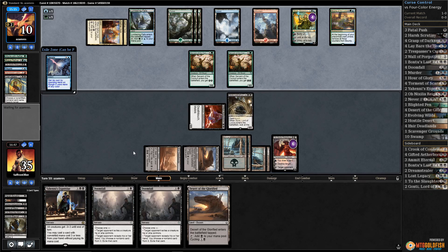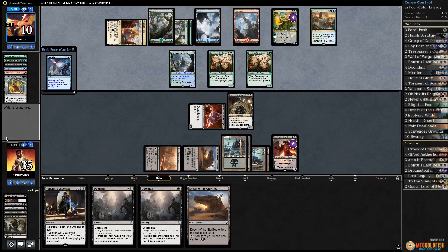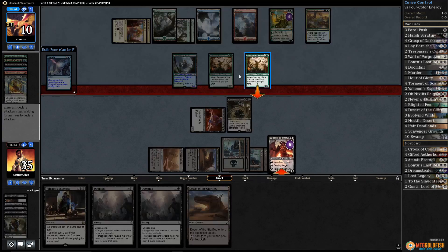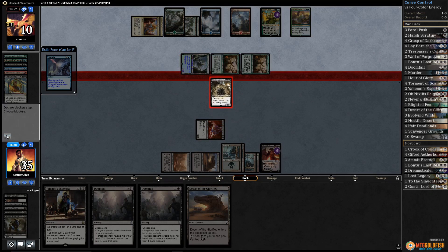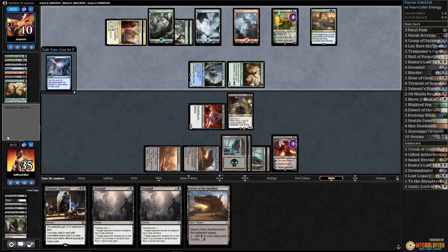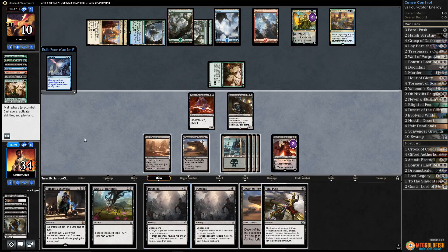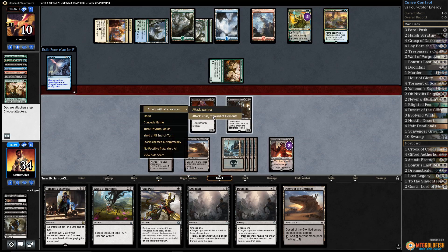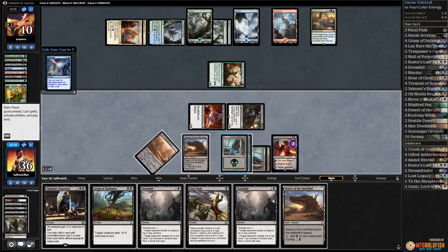Is this a big attack on Obnixilis? Swinging with the crew - this means we should get to kill Nissa and still have Obnixilis block Servant. Gonti lives. We draw a Grasp, draw a card with Obnixilis. I wanted to leave up the Negate rather than cycling. We're going to kill Nissa - end result is we're probably going to lose our Obnixilis, which isn't ideal. Let's Doomfall.